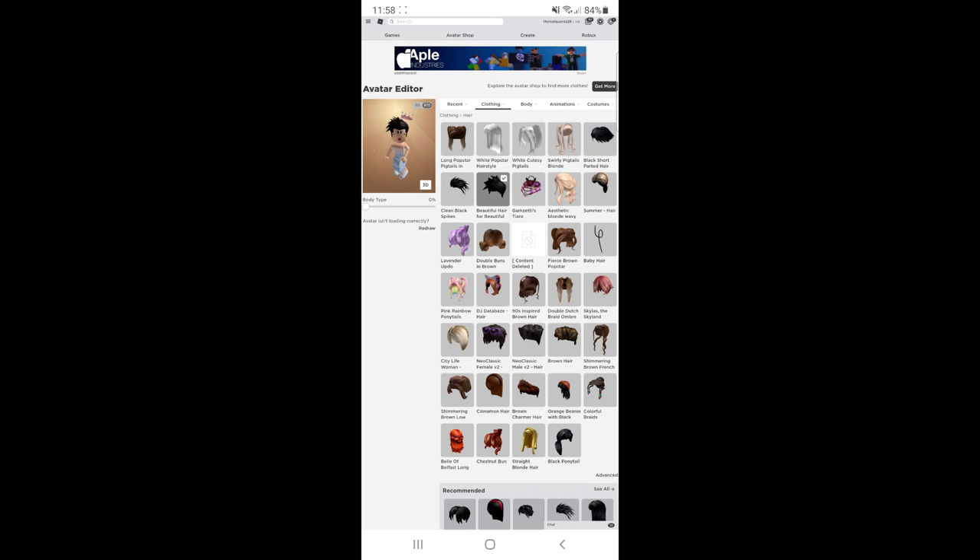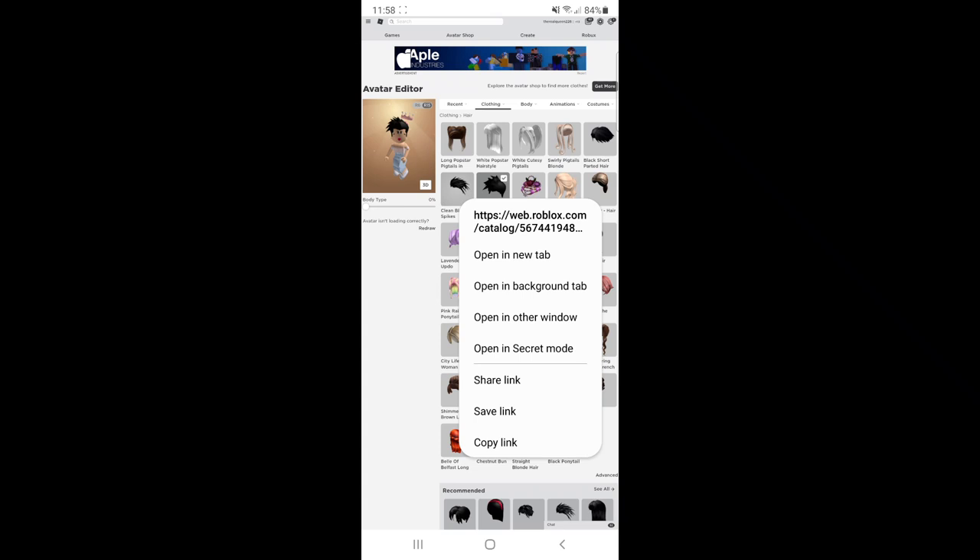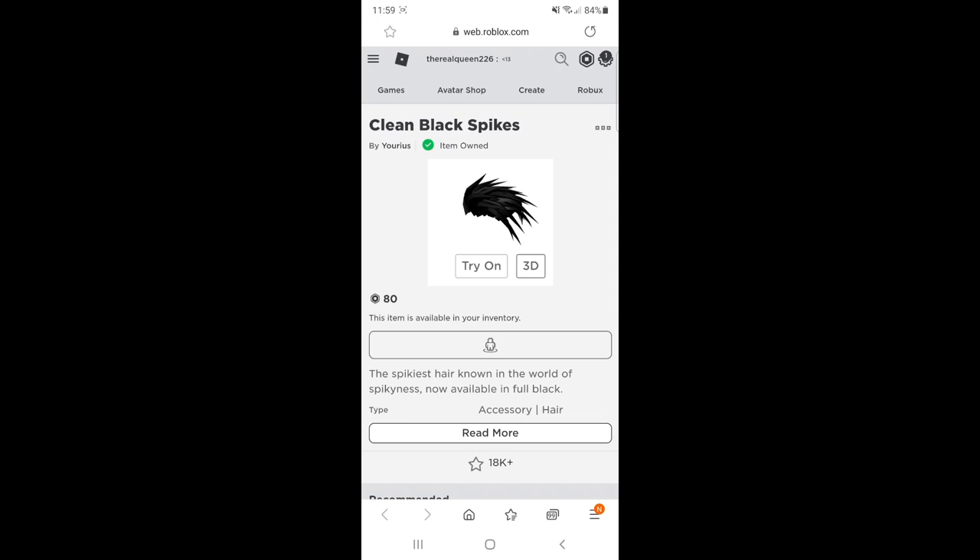I'm going to choose this one — Beautiful Hair for Beautiful People. Then I'm going to press on the other one I want to put together, so let's do the Clean Black Spikes. Press on it for a long time and it says open in a new tab, so make sure to press that and open it in a new tab. Here it takes you to the Clean Black Spikes. On the top you can copy and paste the numbers, or you could write them down on paper, which is easier.